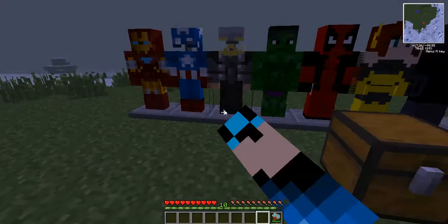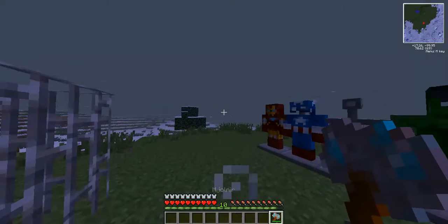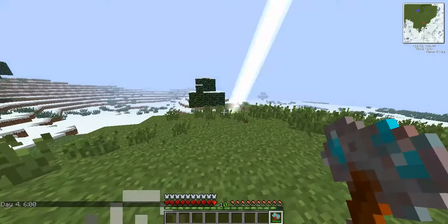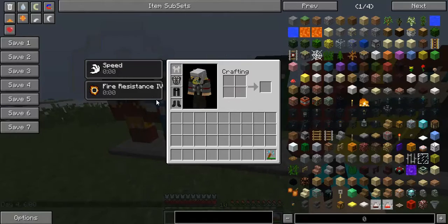Next we got Thor and Thor's hammer. I don't know how it's pronounced, but with Thor's hammer, when you right-click it, it'll strike lightning down. And when you wear Thor's armor, it'll give you speed and fire resistance 4.